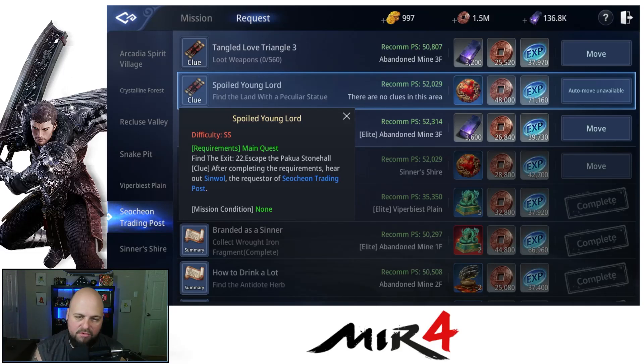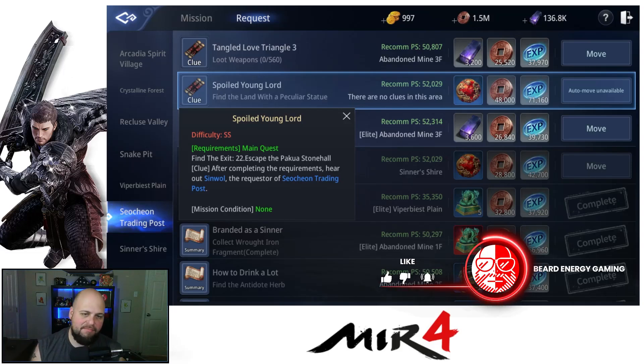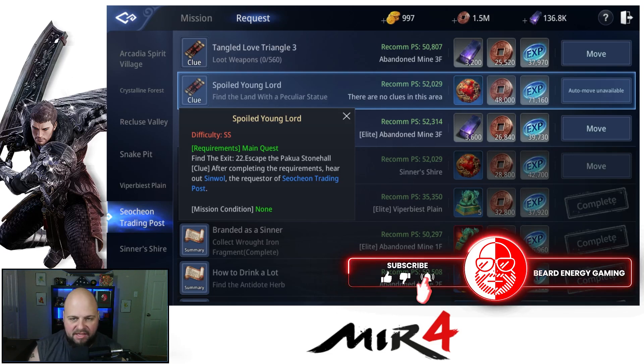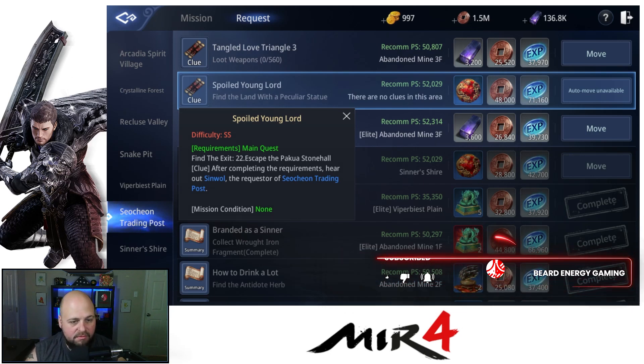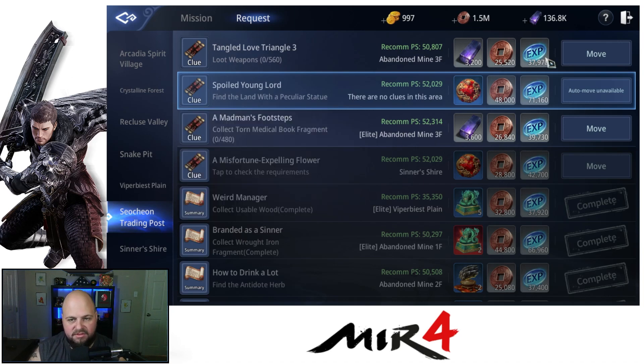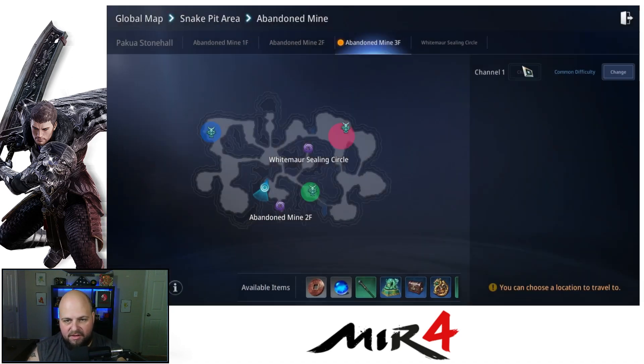What's going on everyone, it's Greg back with another MIR4 request quick tip. Today we're looking at Spoiled Young Lord, and this one does not give you an auto-move to get to the NPC, so we need to go to Sin Whoa, the requester at the trading post. Let's look at the trading post to see if we can find him on the list.